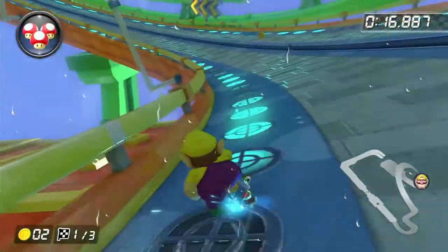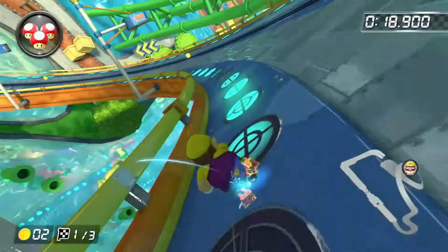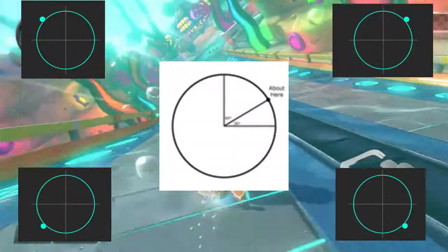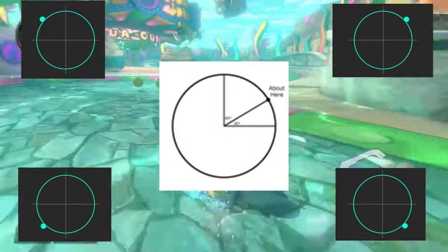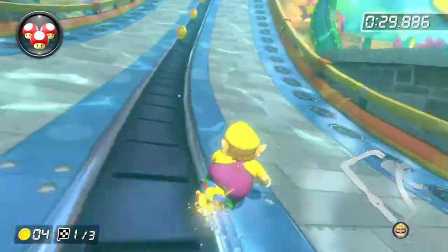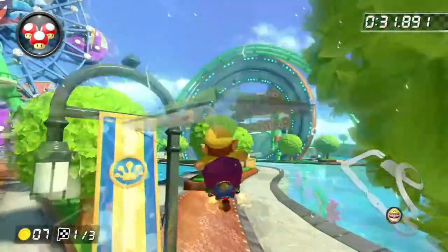Soft drifting is when you charge mini-turbos faster by holding the stick at a certain angle. The angle is, give or take, 60 degrees at any corner. But it can also depend on your character or kart combination. It's mostly a feeling-based mechanic — a lot of the time you can feel when you're doing it right.